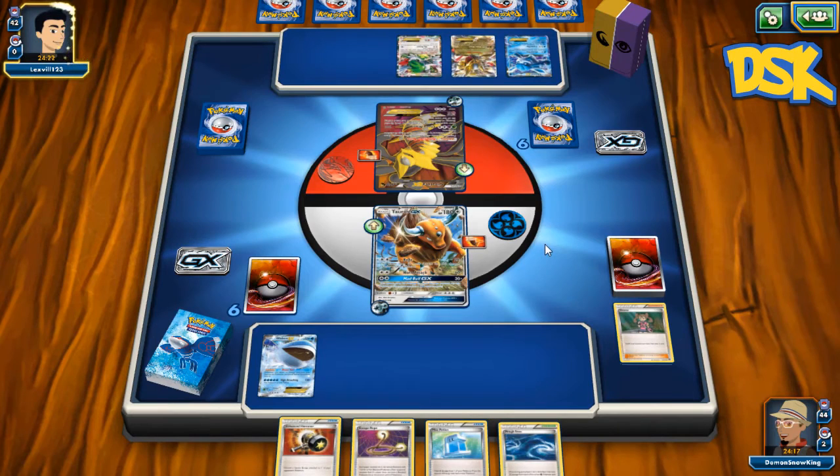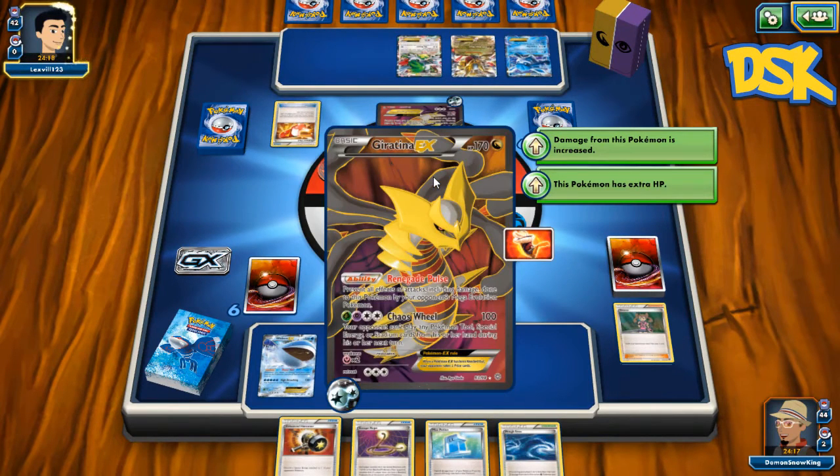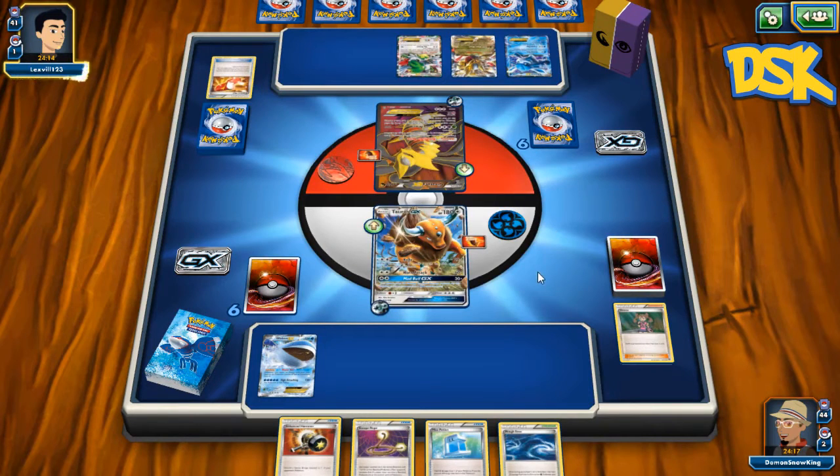Luckily I don't play Megas, and he's not going to be able to use Chaos Wheel just yet. So I kind of have to get that Stadium out, which kind of sucks because if he Stadium locks me, it is what it is. I can't attach Tools either. But the good news is, if he hits me for 110 I can Max Potion and not worry about it anymore.